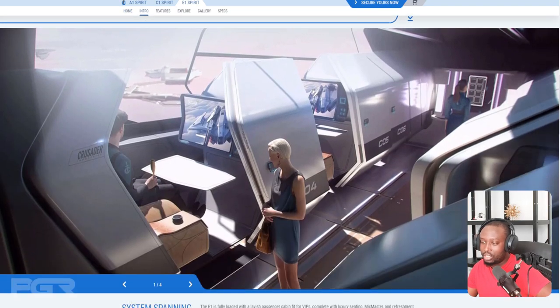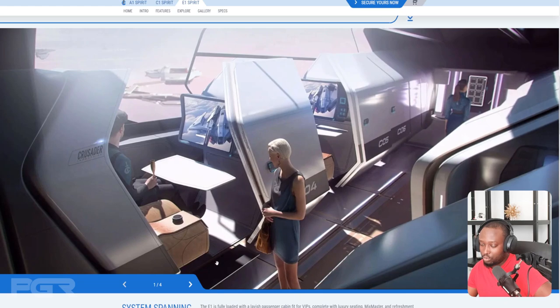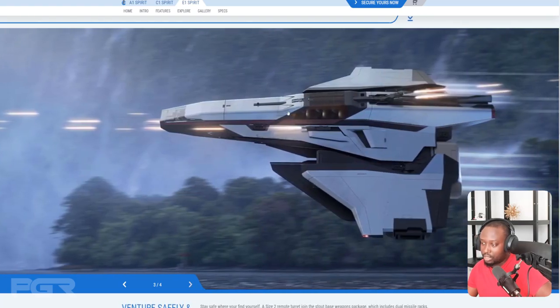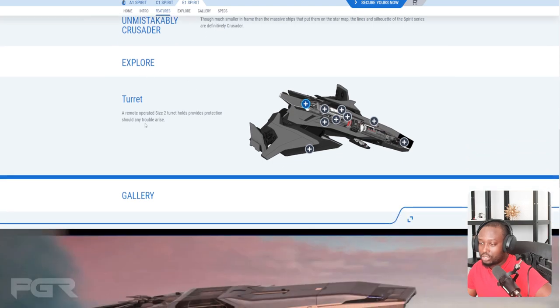The E1 is more of a luxury variant — more like a touring ship. Your passengers can sit in pods and each has their own little screen. There's a sunroof where you could get more views, so this is definitely a good touring ship. It also has a turret for defense. The E1 comes with six executive seats in total — beautiful ship. It's really good for exploration as well.